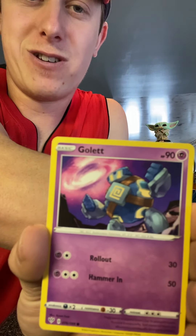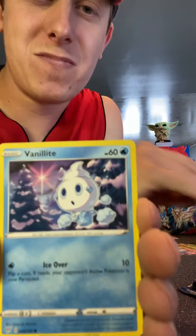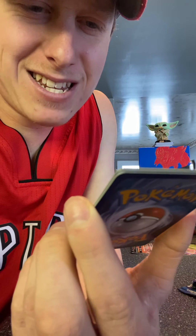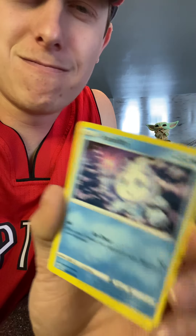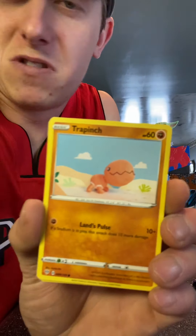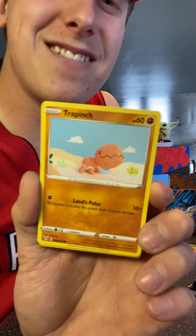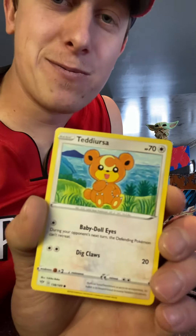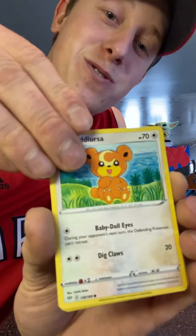Okay we got basically the Bakugan guys or whatever - we got Golett. This guy's a little cute, he looks like a little snowman in a basket. Is he an ice cream cone? Vanillite. Basically we got Vanilla Dipped over here. Oh cool, I love Trevenant. I think Jacob's getting a great pack so far, I hope he thinks that as well. Oh it's the knitted one - I hate the knitted ones. Oh, Teddiursa! Oh wow, this is a great pack. I love Teddiursa, look at that cute guy. Baby doll eyes - I wish I could learn that move.